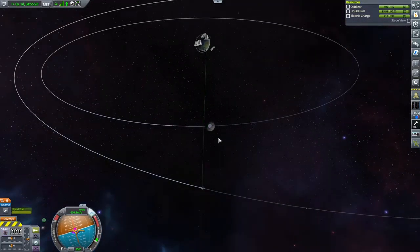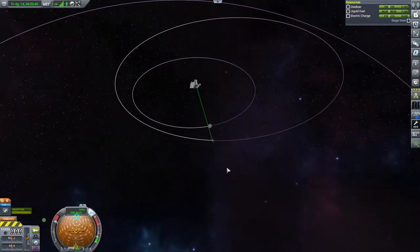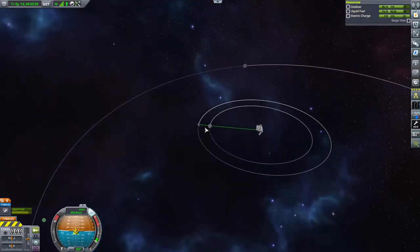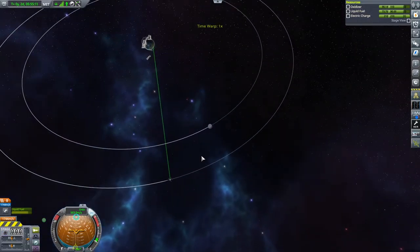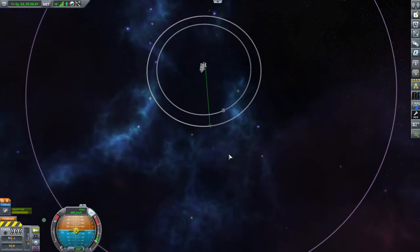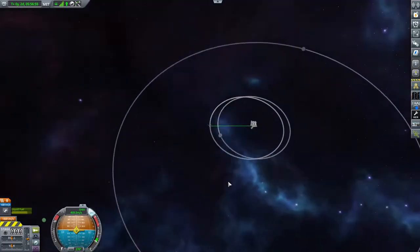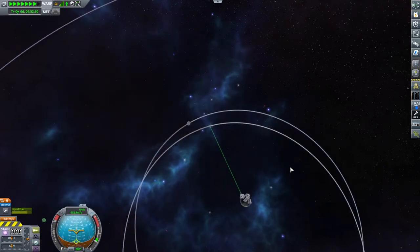Unfortunately I set my orbit up far too high and actually ended up leaving the Mun — that was not the intention at all. The first thing I'm going to do is circularize our orbit around Kerbin and think about how to get back into the Mun's sphere of influence. The Mun has a smaller orbit and is currently racing away from us — smaller orbits are faster than higher orbits. Using that information, I'm going to bring the other side of my orbit down nice and low, aiming to have my periapsis about the same amount lower than the Mun's orbit as my apoapsis is above it — this should let me catch the Mun again.